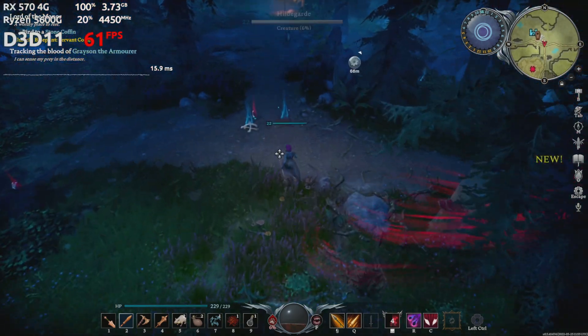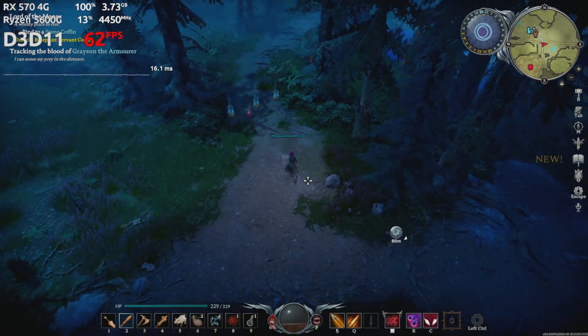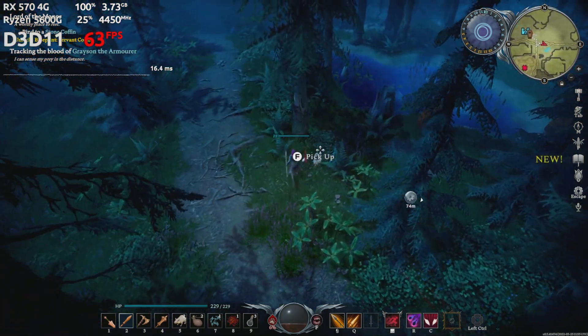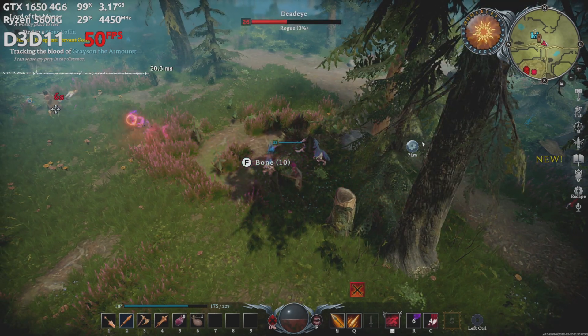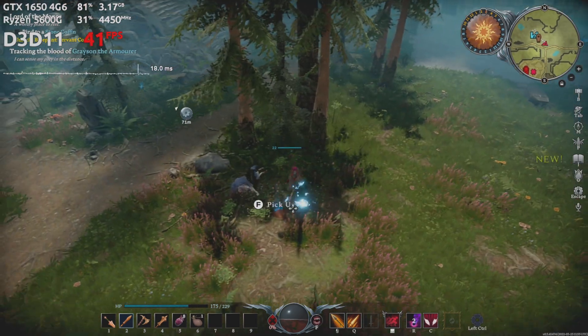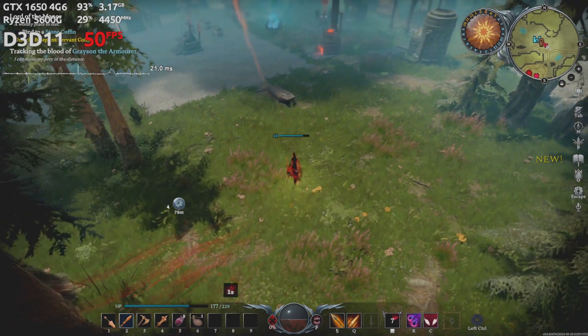I tested a few more graphics cards. The RX 570 4GB ran the game fine on the default high setting — the frame rate hovered around 60 and dipped below that on occasion. The GTX 1650 scored around 50 FPS on the default high setting. I was surprised it was around 15% slower than the RX 570, so I re-ran both tests, but got the same results.